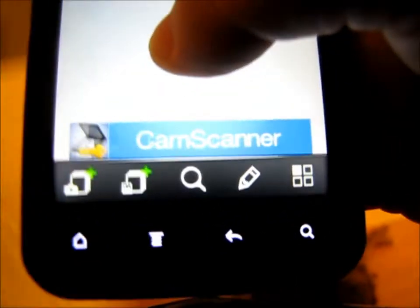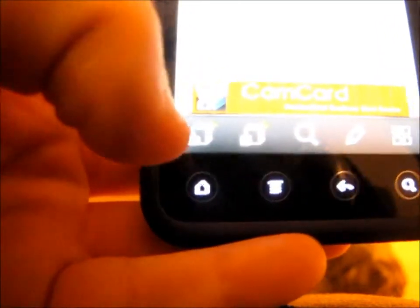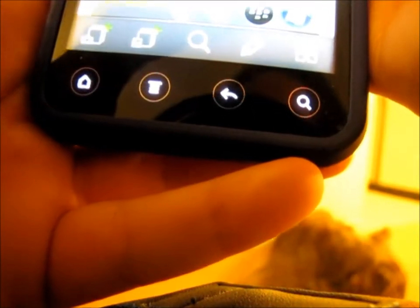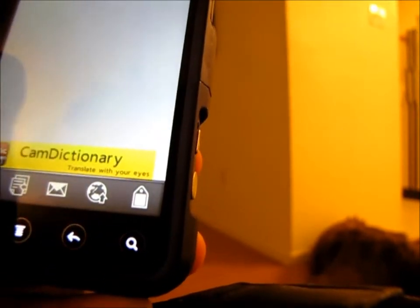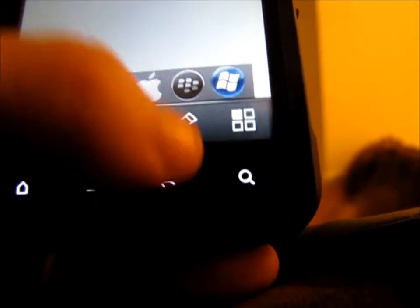Let's try it. There are different buttons here: one is to take a picture, one is to get a picture out of your gallery, one is to search for your document if you have a lot, and then there's a button to edit which gives you different options to erase a document, send, or share. This one just changes the view so you can view it as a list.